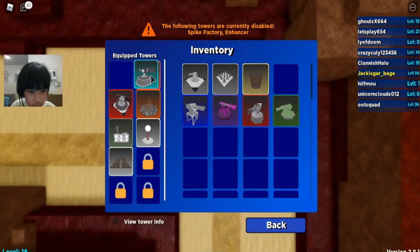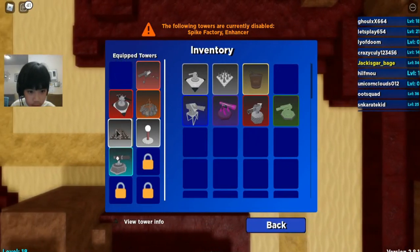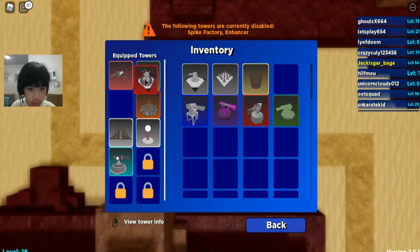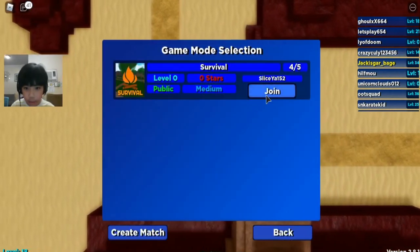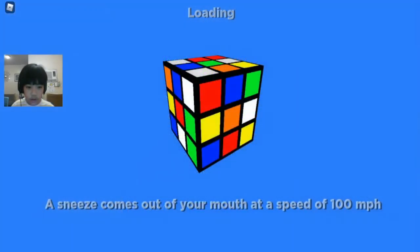Now I'll set up my inventory - this one goes down there. Done. Now there should be a game mode. Yes, medium! Okay, can we start now? Okay.